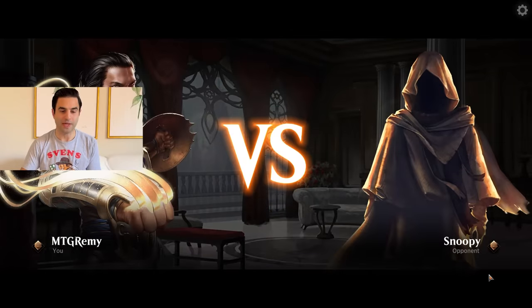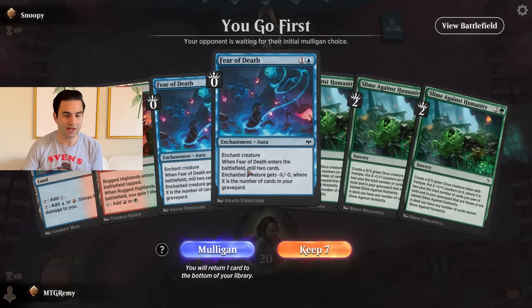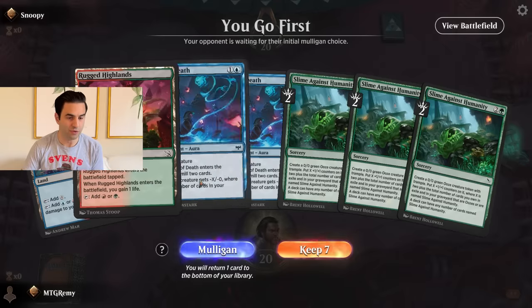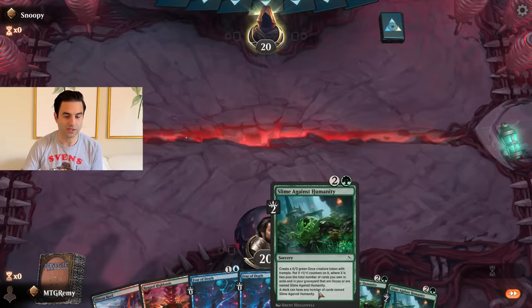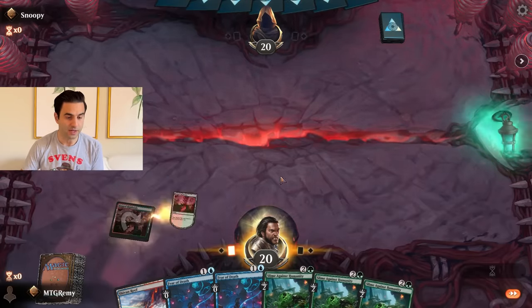Let's see if we can do it again. Next opponent is Snoopy — a lot scarier than I remember Snoopy being. We have three copies of Slime Against Humanity, two copies of Fear of Death, and all three colors of land, although only two lands. We're going first to play our removal spell, hopefully buy time to draw our third land, play our Slimes Against Humanity, and see how it goes.